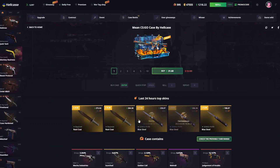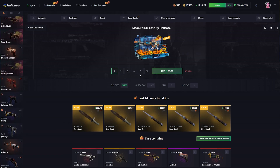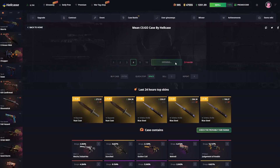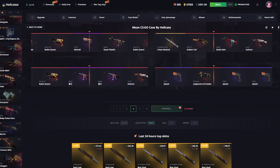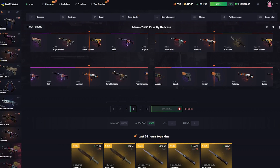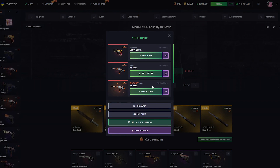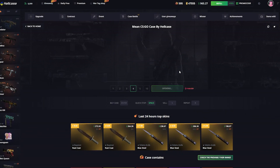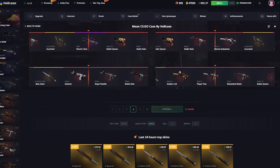Just like in the last video we are going to start off with some mean cases because they are on sale. It's not a lot but $5. We're just going to start off with this because in the last video we got two knives in the first try that we opened this case. That was pretty nuts, and this is great profit as well. The Z-Mob AK is $112. So we get $200 from $126.